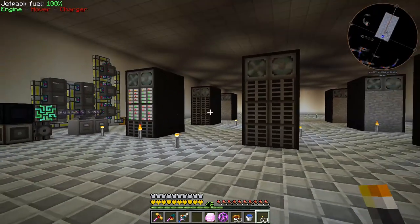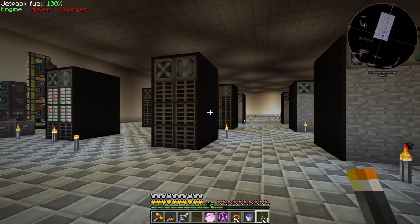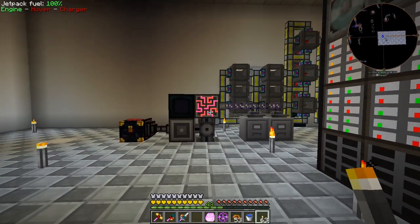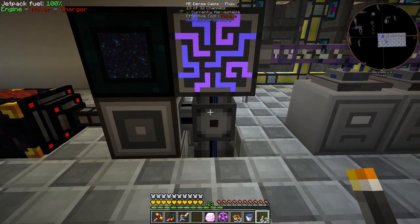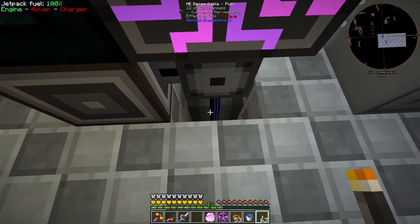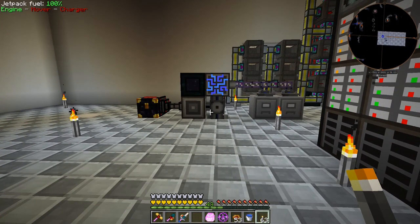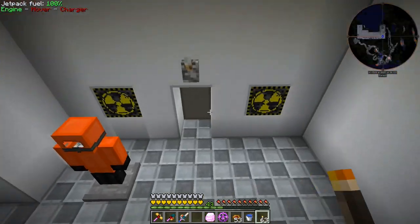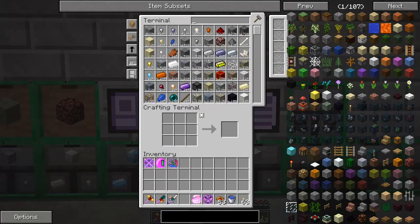We need to get wires ran from the controller over to our drives so we can receive data and take items out of storage. Originally I ran dense ME cables underground and then up to the top, but we can conserve on those dense cables by using peer-to-peer tunnels. There's a lot of crafting to do to get everything hooked up.